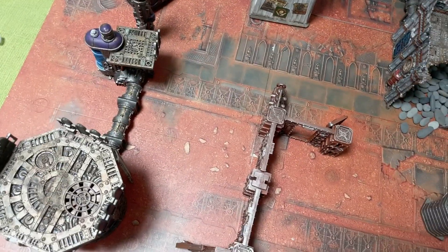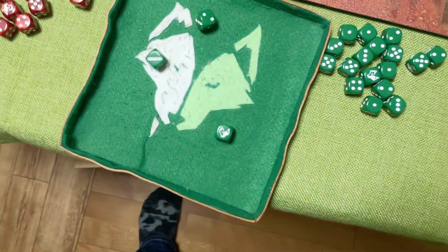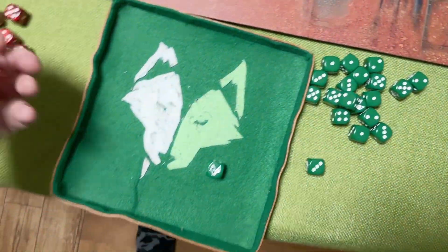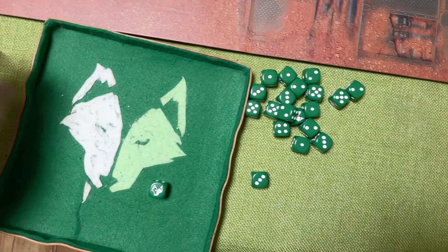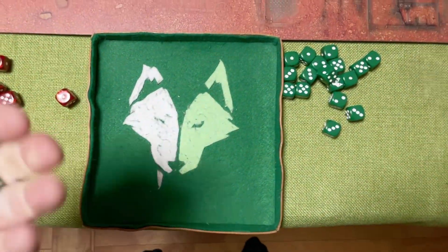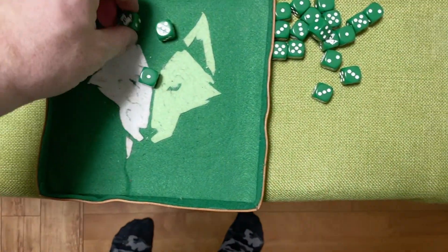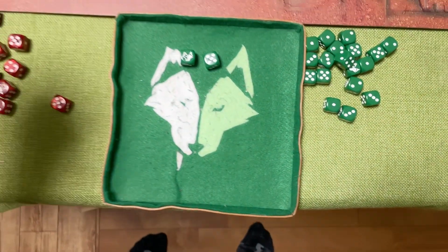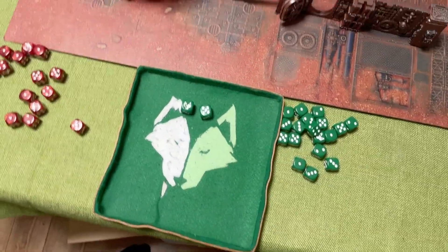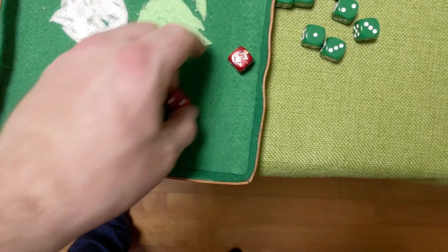Four shots - hitting on threes, wounding on fours - saved. Last few Sills hitting on twos, wounding on twos. Saving on AP minus four minus three - saving on fives. We save one - just killing the one that was already heavily wounded.